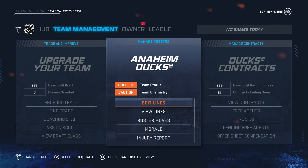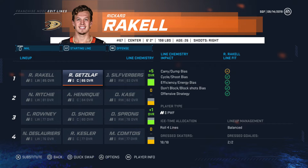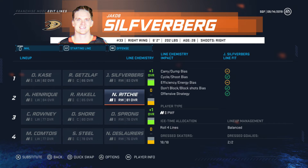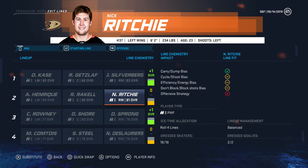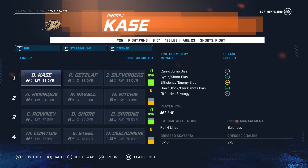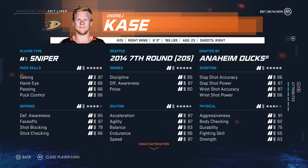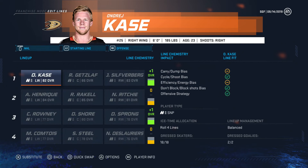So first thing first, let's edit our lines just to see where things are at right now, and then we'll look at all our players. We want the head coach doing the lines; I probably won't be changing lines too much. So we got a 23-year-old with great potential — top six low, so he might wind up being more of a second liner.